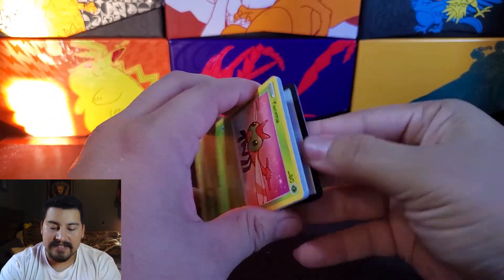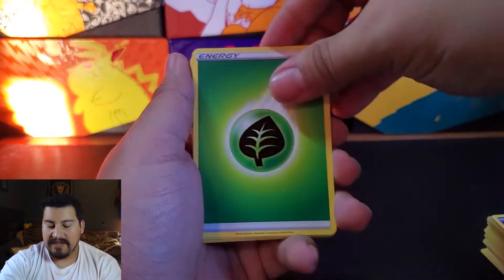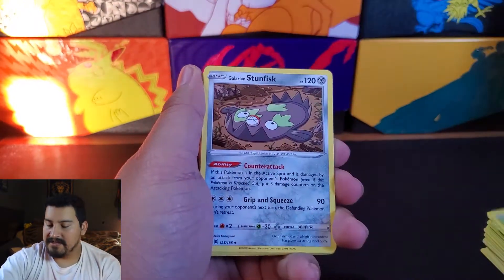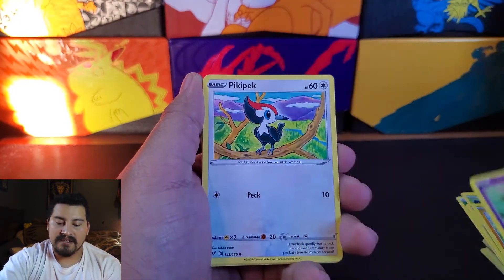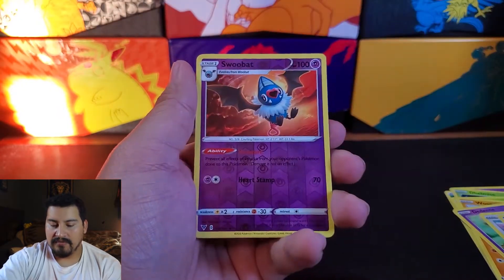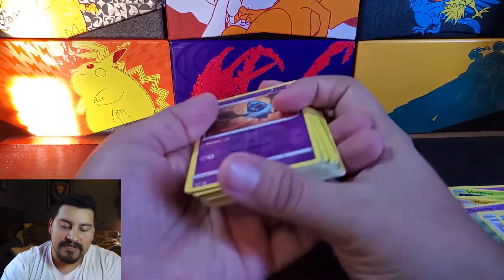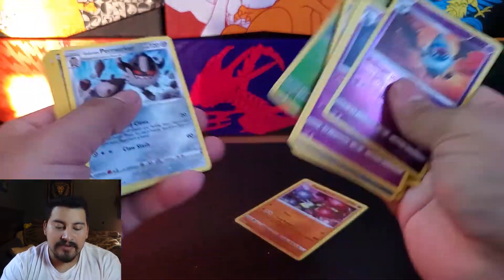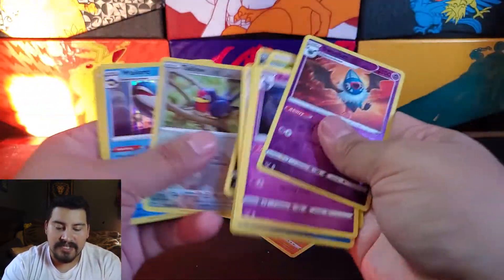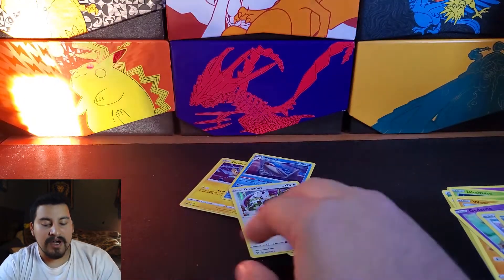Final pack. Is it garbage? We'll see. We have a Grass Energy, something, Stonjourner, Aromatic Energy, Yanma, Wooper, Dedenne, Pikipek, Turtwig, Reverse Woobat, and a Budew. So let's double check — how many holos? Zygarde, that's one. Zacian, that's two. Wailord, that's three. And Tornadus, that's four. So we got four holos out of 12 packs — one third of the packs were holos.